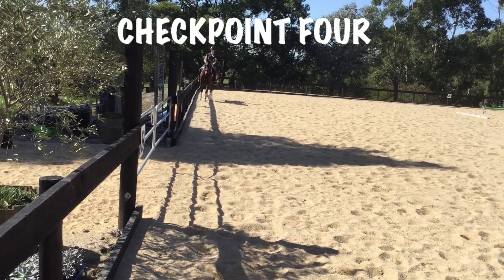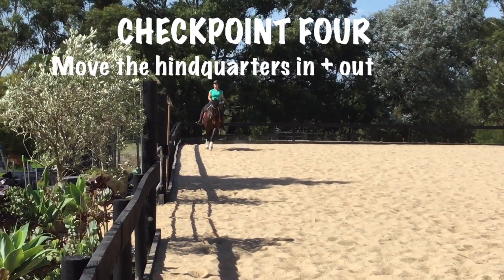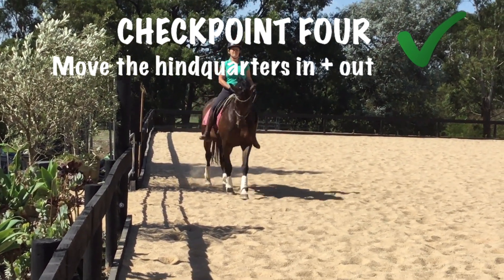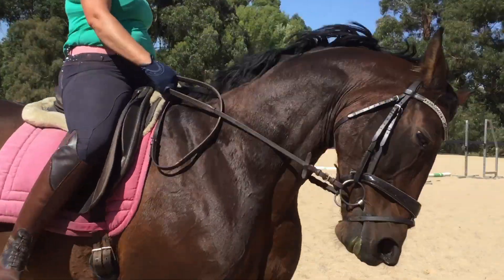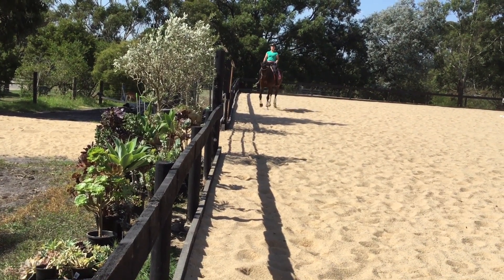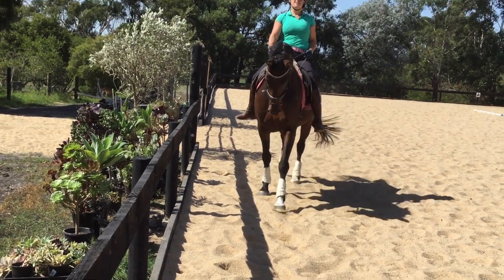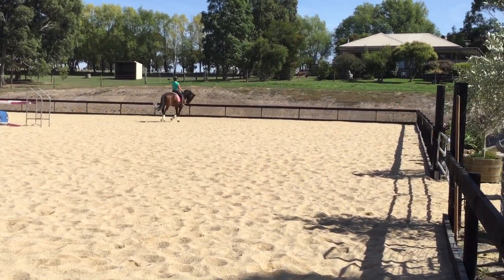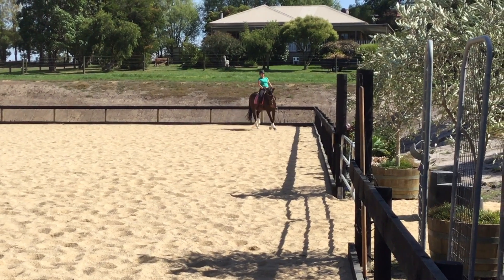Checkpoint four is manipulating the hindquarters to the inside and outside — making a baby renvers and baby travers positioning. You want to make sure your horse is supple enough through its rib cage, strong enough, and balanced in a travers and renvers sort of position, because you're going to use that when doing the change. It's important to be in control of where the haunches are going and that the horse isn't just swinging their hindquarters around.